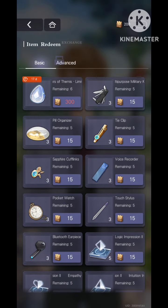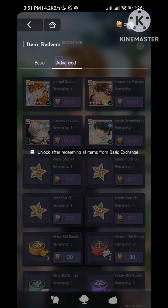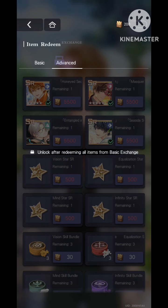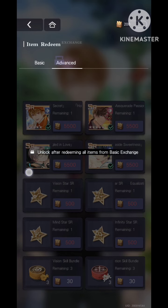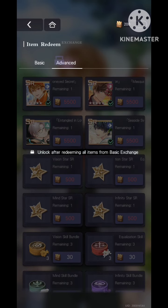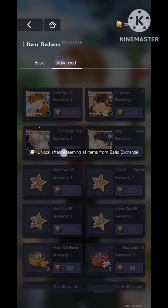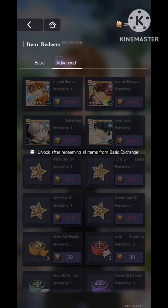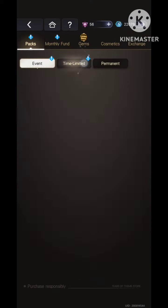If you're F2P, you can clear the entire basic shop within the whole event as long as you're doing all the tasks. However, in the advanced section, you would need S chips — you'd need to buy them in the market. To unlock one SR, it costs 3,200 S chips, similar to the hard PT in the flip card event. If you already have the SR you want, you don't need to spend the bread basket. Otherwise, you'll need to spend S chips, and you can find this option in the Mall under time-limited.